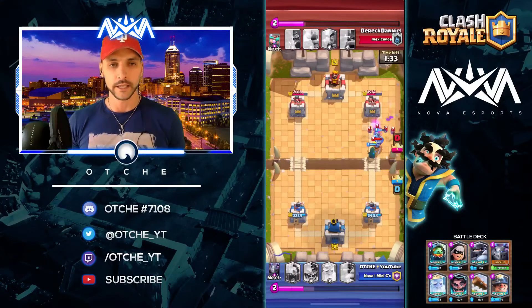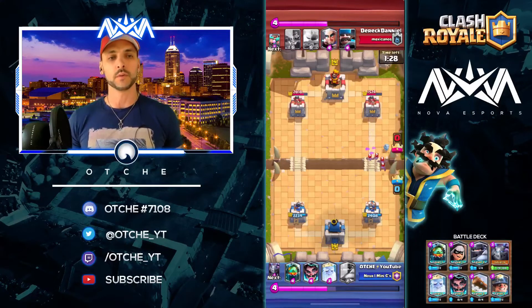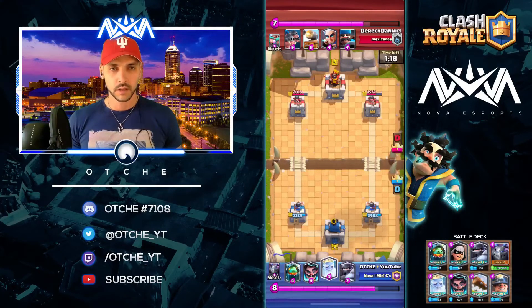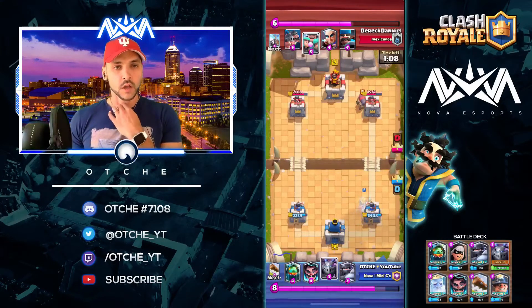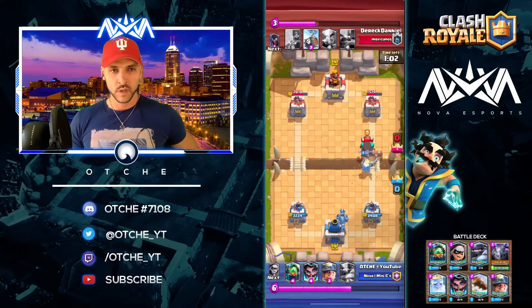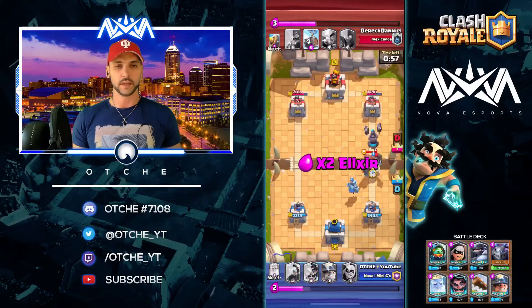My Miner just got absolutely destroyed there. I was trying to have the Miner tank a little bit for the Mega Minion, but he played a lot of Elixir too. It looks like we're up on Elixir and we have the tower damage advantage. That was in large part because of what I was able to do with the Miner tanking for the Electro Wizard. You don't want a Cannon Cart to get on your tower these days. I don't think he knows that I have Mega Knight at this point and he's putting everything at the bridge, so that made me really happy — I thought maybe I'll go undefeated.